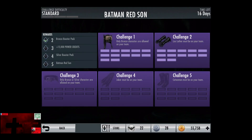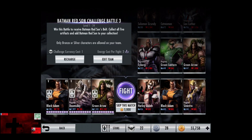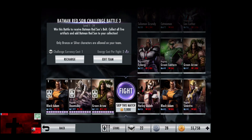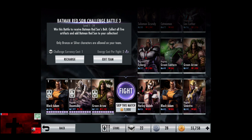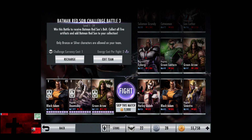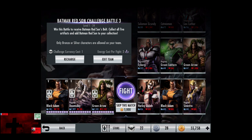Ladies and gentlemen, boys and girls, children of all ages, Hollywood Shona here, about to give you another Injustice God of the Muggles video. In this video we do the Red Sun Batman Challenge Battle 3 on standard difficulty. One challenge currency, two energy per fight, and only bronze or silver characters are allowed on your team.